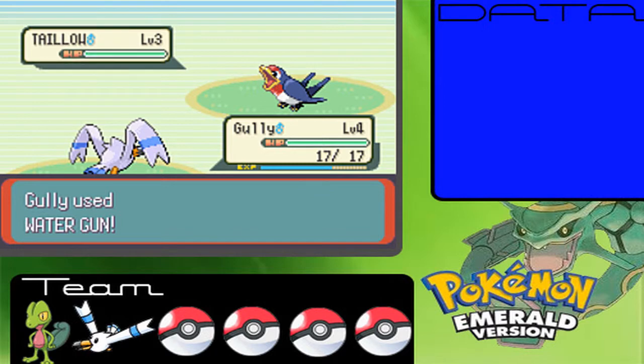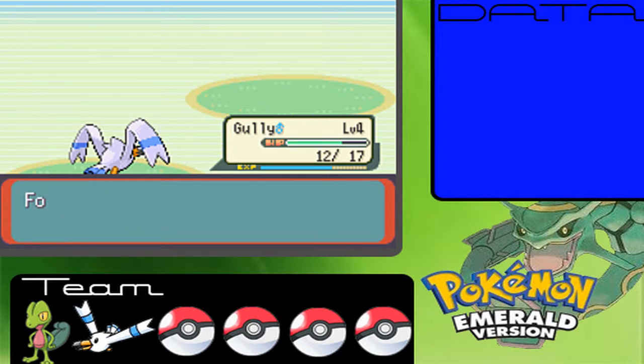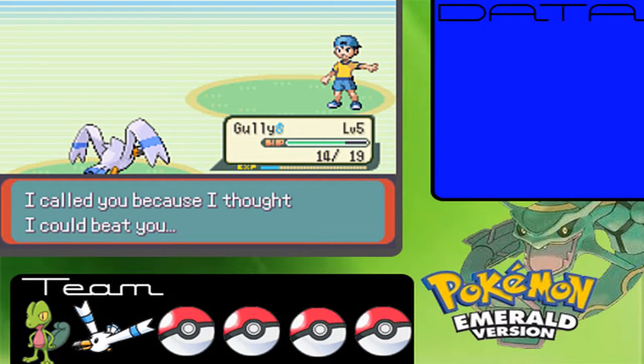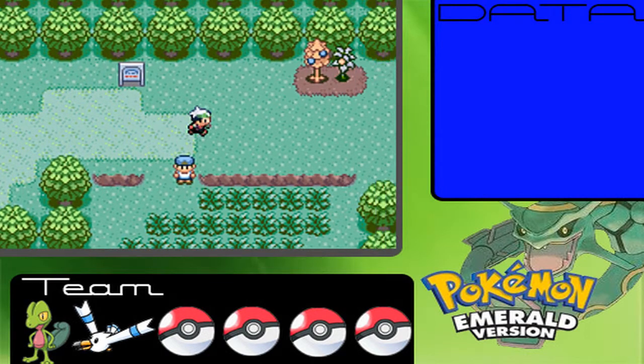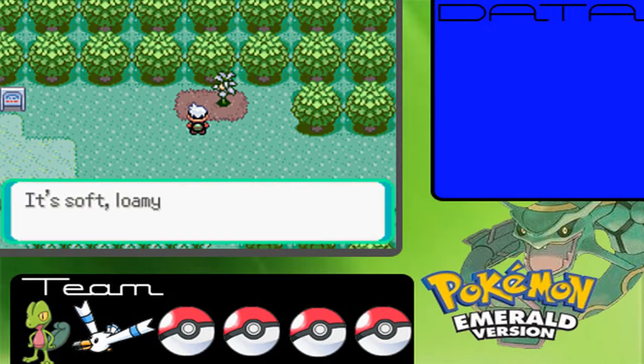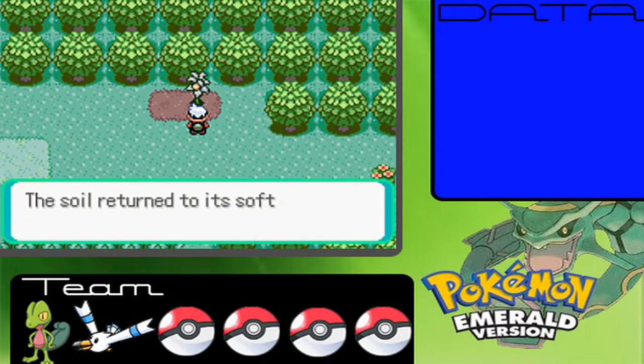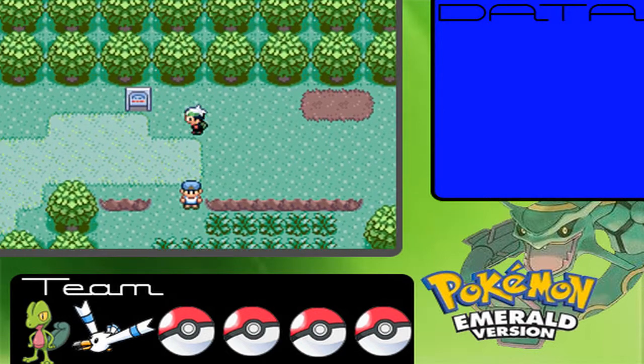I remember people were saying how Emerald was the first handheld game to have the sprites move, and I was like, no, that's not the first time — at least it was in Crystal, but they just got rid of it. That was maybe nine or ten years ago. We only get forty-eight dollars from that battle. Found two orange berries — you can do berry planting in this game, I just never do it because I always forget to come back and then I've wasted my berries.